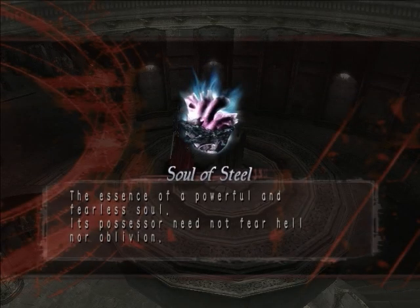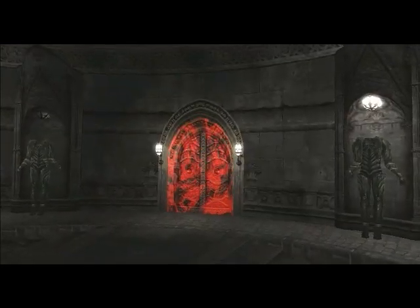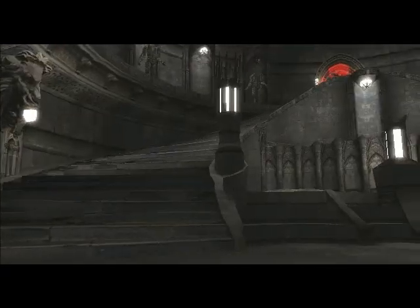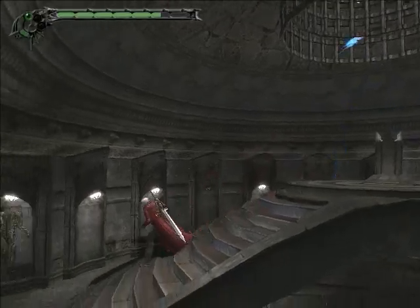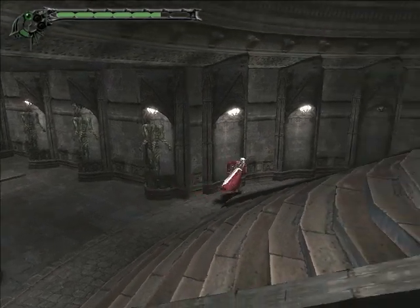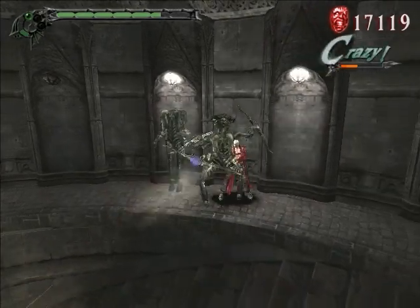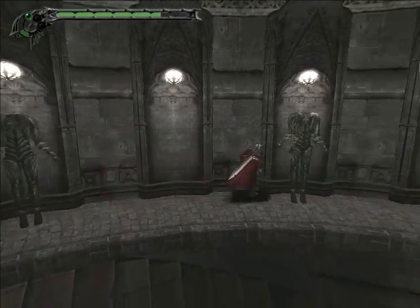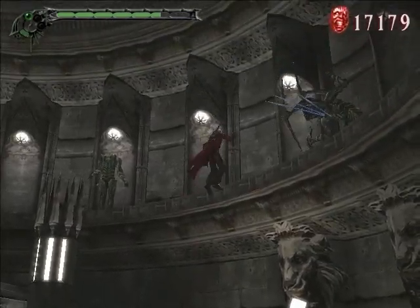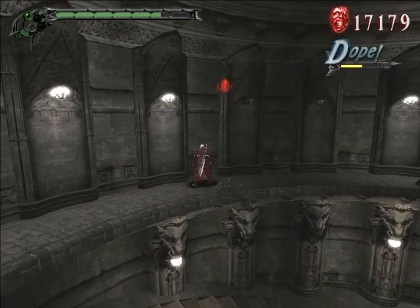The Soul of Steel — the essence of a powerful and fearless soul. Its possessor need not fear hell nor oblivion. Sounds like quite a useful item. And we see a reintroduction to the demon I had previously known as the sand-spitters — he is actually one of the seven sins: the sin of Gluttony. I don't know why Gluttony has anything to do with sand. If he spat whole cakes at me, maybe I'd consider him gluttonous — but apparently you go to hell for eating sand.